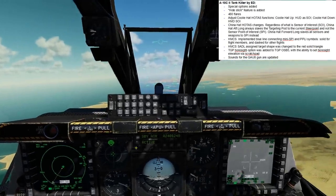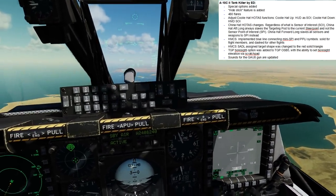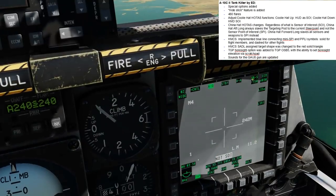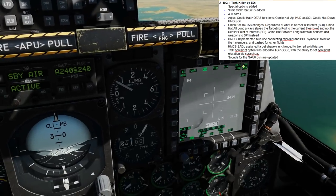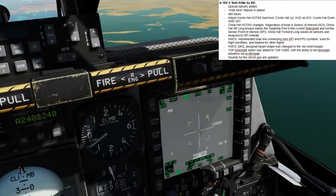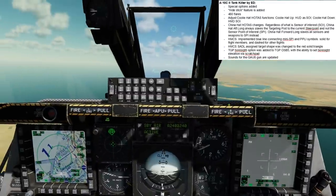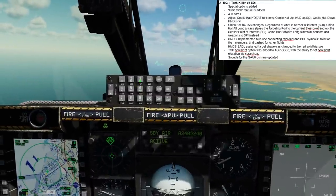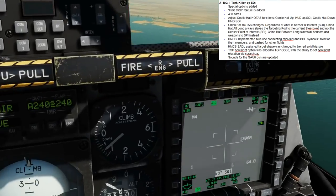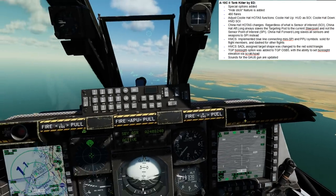So that's the difference in China Hat and the coolie hat. As we've got our TGP in operation, let's show the much-waited-for boresight function. In our TGP, we have BS here. If I want to boresight my sensor, press it, and we are now boresighted. Note that our default depression is minus 150 for the boresight. If we wanted to change that, we'd do it the usual way via the scratchpad — so if I wanted 300, press again, we now boresight with a depression of minus 300.